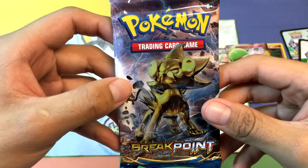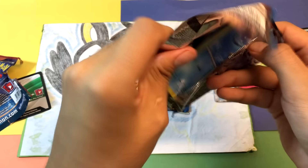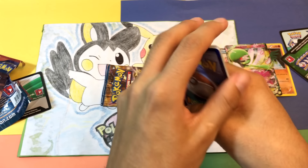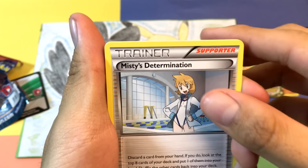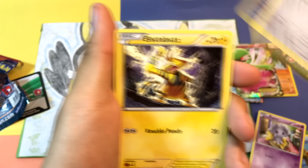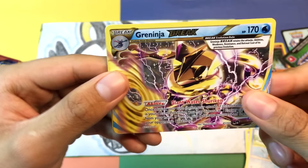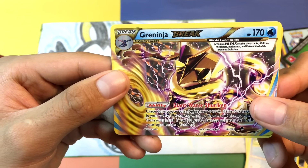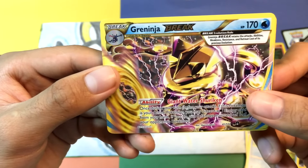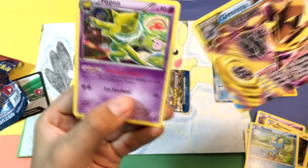Let's do this pack — Breakpoint. Who is this on the cover art? This is Luxray or something like that? Let's get right into it. Trainer Misty's Determination, Professor Sycamore, Gyarados Spirit Link, Staryu, Esper, Feral Seed, Electabuzz, Froakie — and we got a Greninja Break card! This is the first time I've seen one of these. I'm not sure if this is good, but it looks nice. So we got an EX and a Break card on my return. I'm not sure how many points this is worth — can't wait to see who wins this pack battle. And Hypno as well.